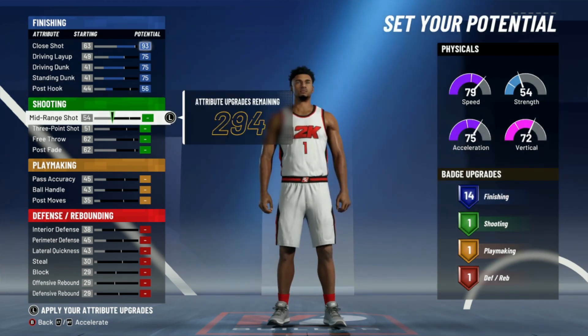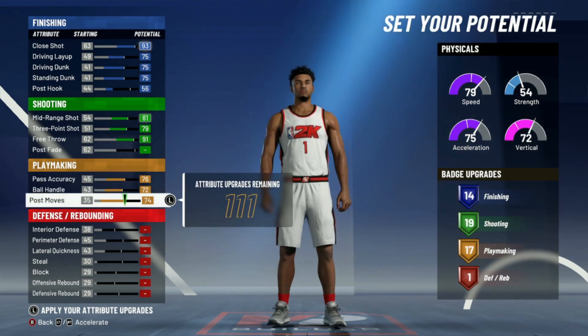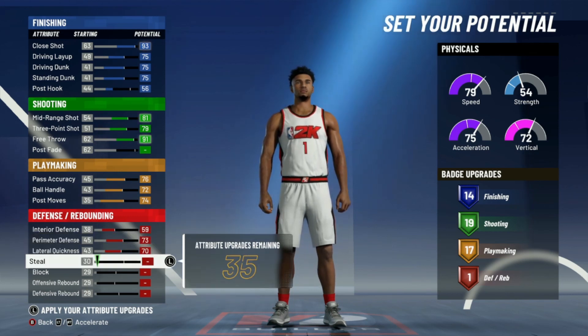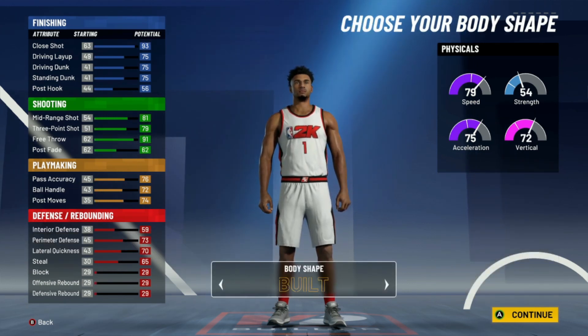We're going to go ahead and max these stats out. Go to a 56 here, max out these, leave this, max out these. You're not going to get a defensive badge, but if you really wanted to you can max out this stuff and get more badges for those categories. For the purpose of having Michael Porter Jr.'s defensive stats, he's pretty much well-rounded across all categories — interior and perimeter defense as well as lateral quickness — everything is kind of well-rounded. Having stats like these actually really helps out even when you don't have defensive badges.